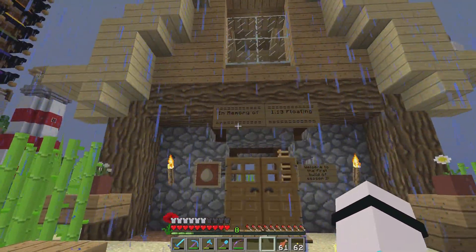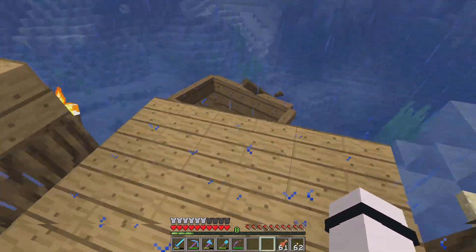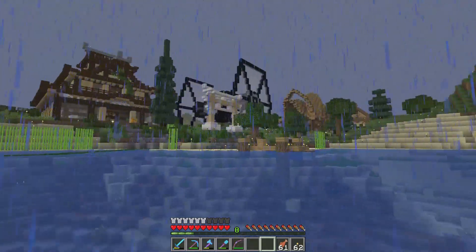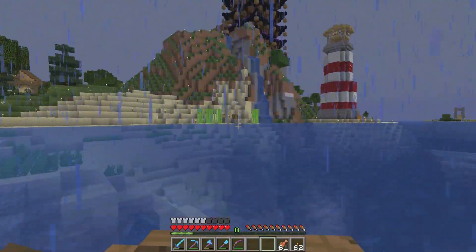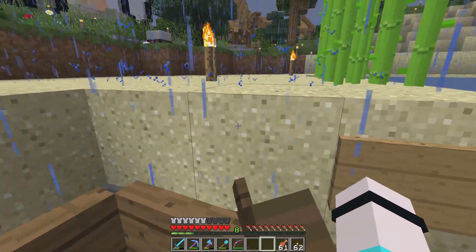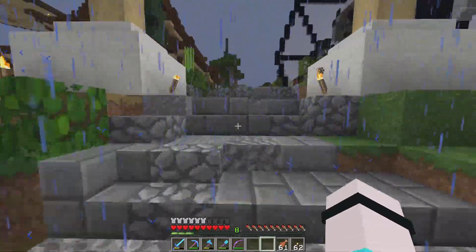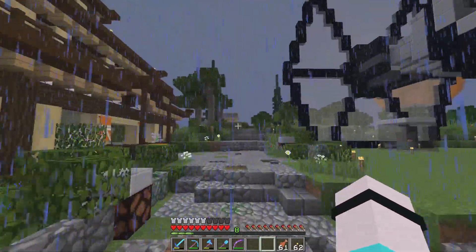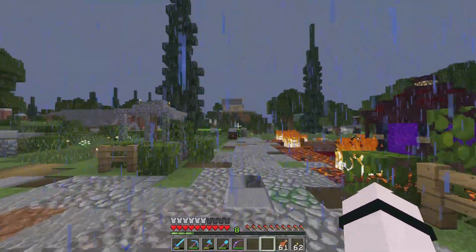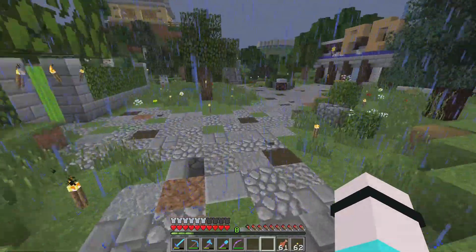This is the spawn house that we arrived at when we first started on the server — this is where we ended up. Let's grab a boat and go around here. We've got a lighthouse and other things, but we're going to come through this gate that Kenny done, past Kenny's house, past Justin's TIE fighter, and up here — that's our first spawn house that we built on the server.